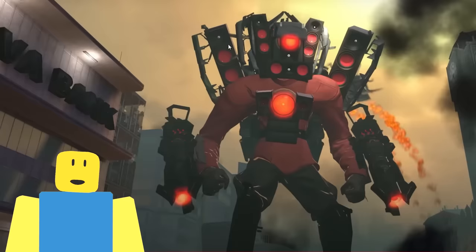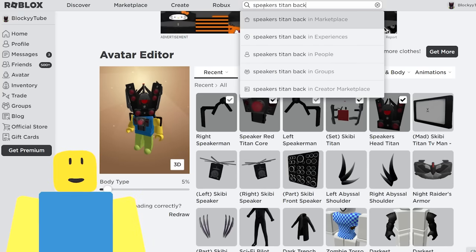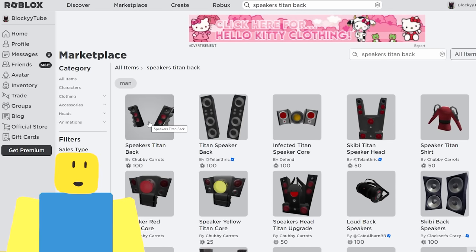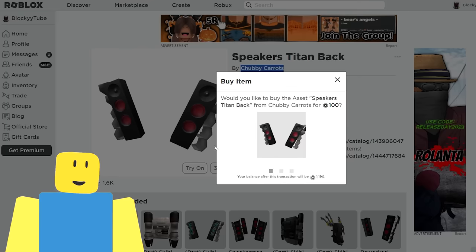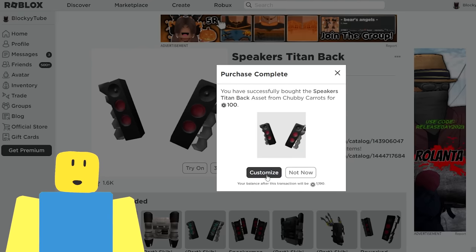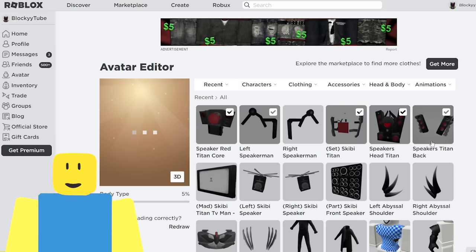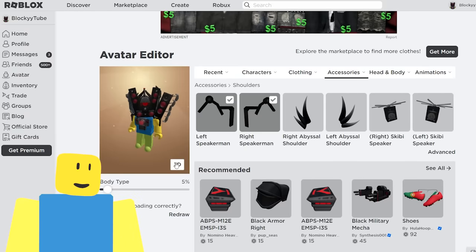You'll also notice the Titan Speakerman has big speakers on his back. Let's get them — looking up 'speakers titan back.' Don't misspell it because Roblox is really bad when you misspell things. There they are — those are some big speakers! A lot of these are made by Chubby Carrots, who makes really good titans in Skibidi Toilet. We customize and add it on. Roblox avatar customization is so annoying — we have to do the accessories, shoulders, advance, paste it, save again. But look at that — without this blocky body that would already look incredible!